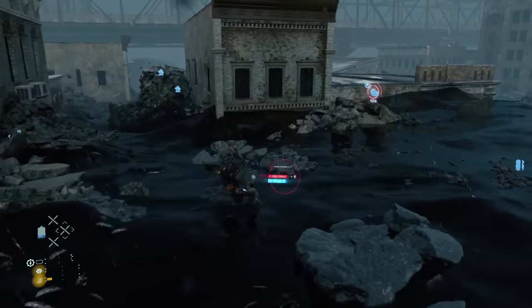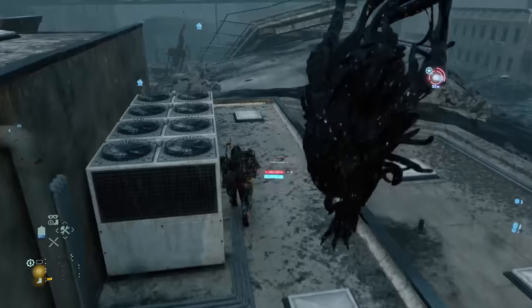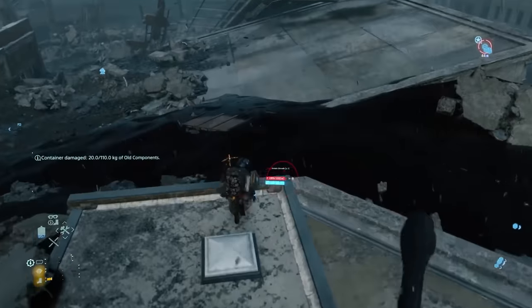Conversely, if you're short on ammo, you can also run away from BT boss fights to clear an area. You'll have to wade through some goo, but try to stick to higher ground and you can probably get away safely.